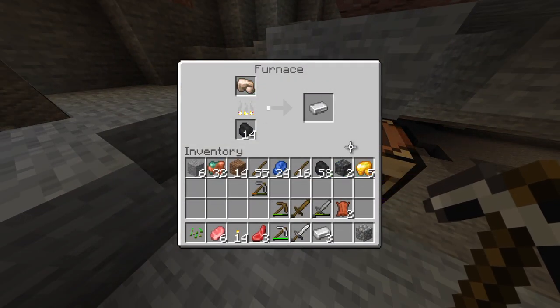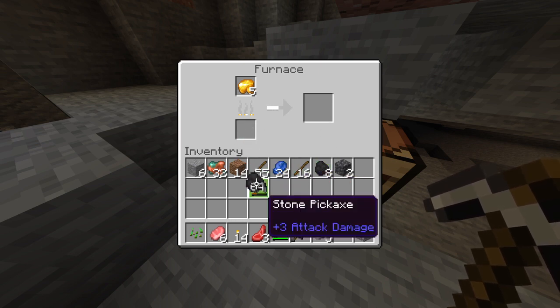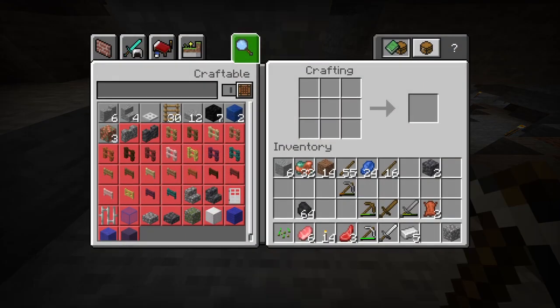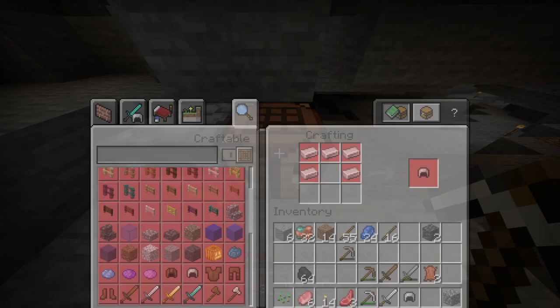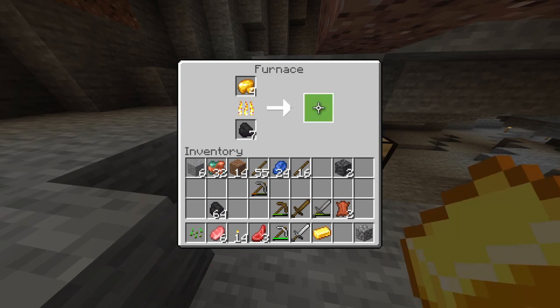We need some gold too. We got the gold, right? After this is done, we're going to place the raw gold. Gold pickaxes are easy to break, so we're not going to make anything with tools — we're just going to make some golden armor.